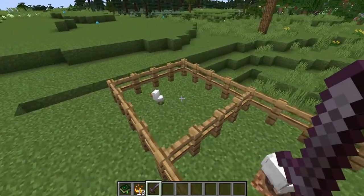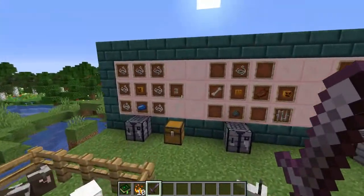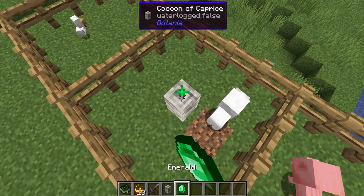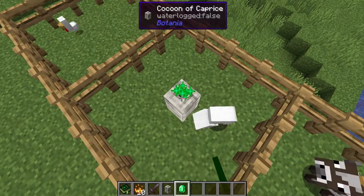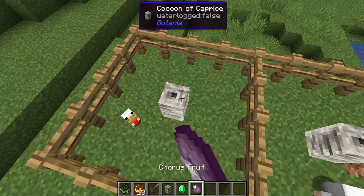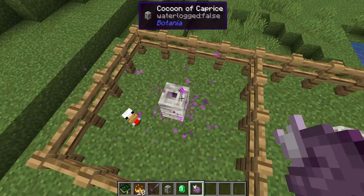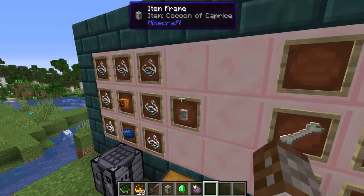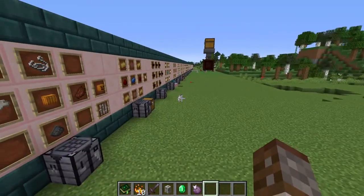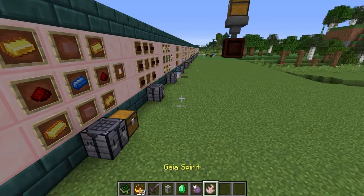Last couple of things — we've got a sheep and a chicken. As you can see it doesn't always work, but if you give them an emerald right away it will actually turn into a villager, and if we do the chorus fruit again let's see what we can get. So far I've managed to get a shulker from doing it this way. Most of the time with a regular cocoon of caprice you'll just get farmyard animals, but sometimes you can also get a wolf.